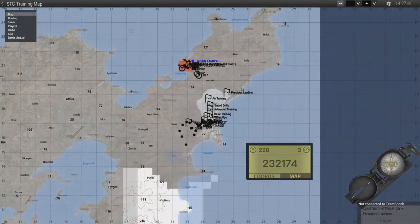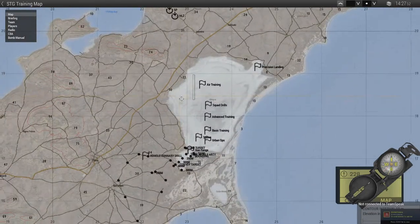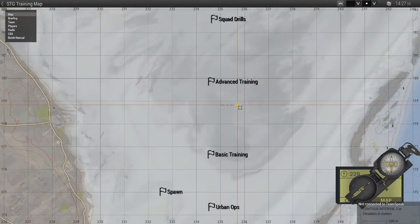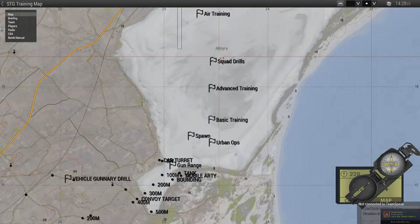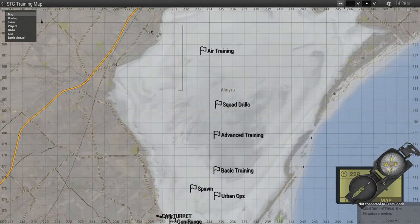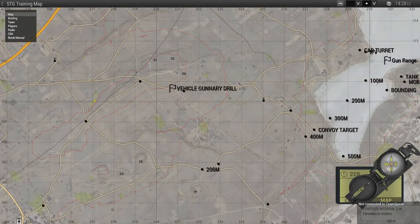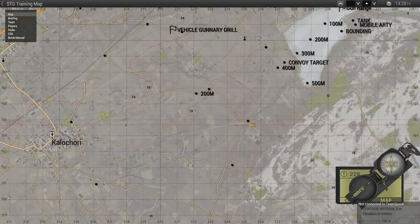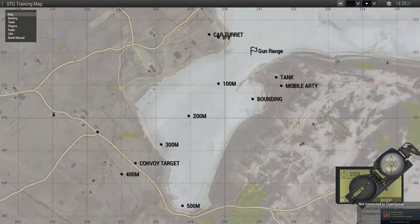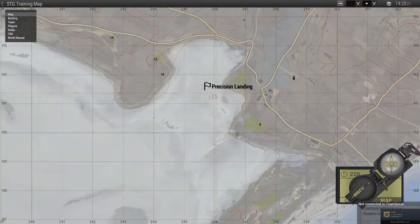Looking at the map real quick — lots of stuff. If you zoom out, we use this salt flat or dried-up riverbed area. We've got our spawn here, urban ops training, basic training, advanced training, and then squad drills for any squads that want to practice on their own free time. We also have air training for anybody that wants to practice flying with our vehicles — planes — and then vehicle gunnery which follows a little track. You can set up targets dynamically for them to shoot at and practice. Then we've also got a gun range with 100, 200, 300-meter targets and a convoy target for the CAST people.